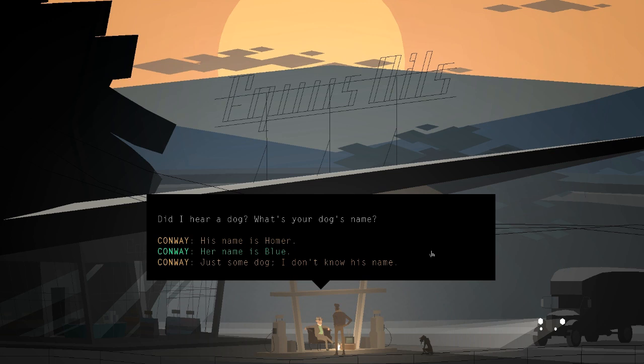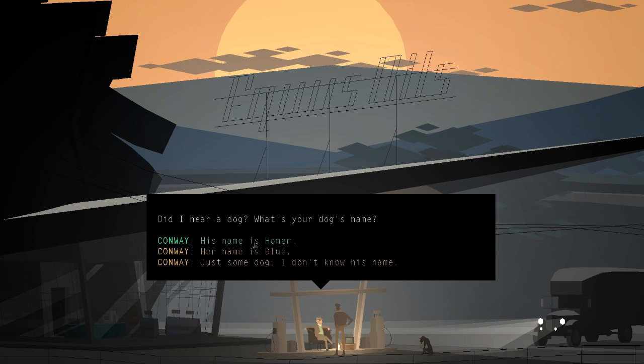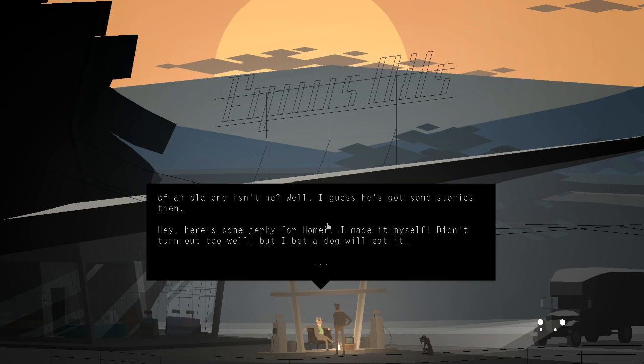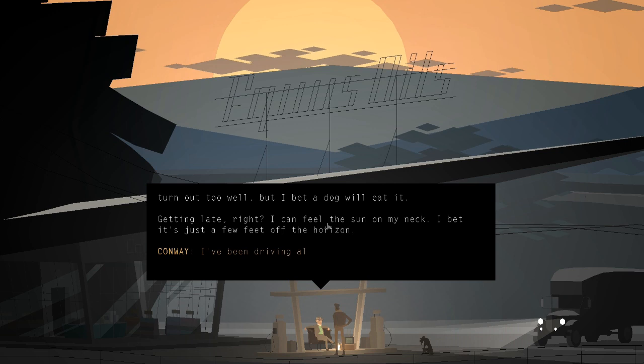It's much more of a narrative or set story than any point-and-click I've played before. You kind of fill in the gaps — you create the story as you move along, not by creating actual events but by filling in the characters. We can choose whether the dog's name is Blue, whether it's male, or just a nameless dog. These choices become more weighty not in terms of gameplay effect but in terms of the characters and story being told. We'll say his name is Homer.